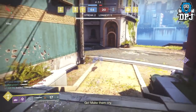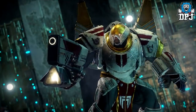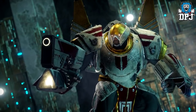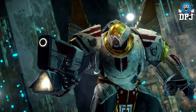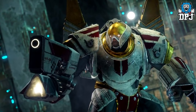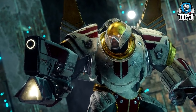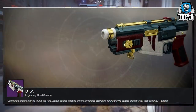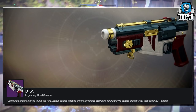It has a chance of dropping from the Tree of Probabilities nightfall strike. When it's actually going to be the weekly nightfall we don't know yet — it could be next week, it could be four, five, six weeks away. But when it does come around, this is how you'll get this legendary hand cannon, and it's called the DFA. You can see it on screen now.